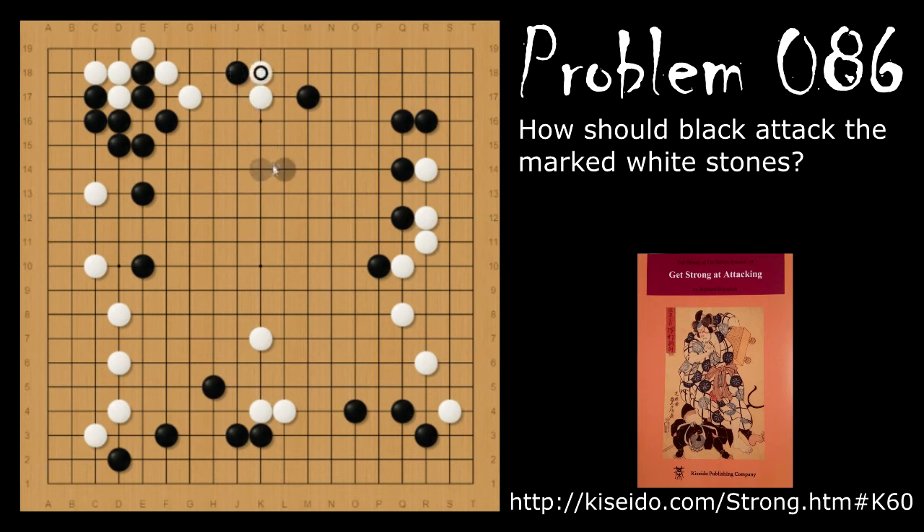Alternatively, if white blocks the connection by going here, then black can push up and cut. Now white can capture these stones and black is going to force it, similar to before. However, look at black's moyo that he's building here. He's doing this to get outside influence and work with his other influence here, maybe with a couple of capping moves. This whole thing could be black's.